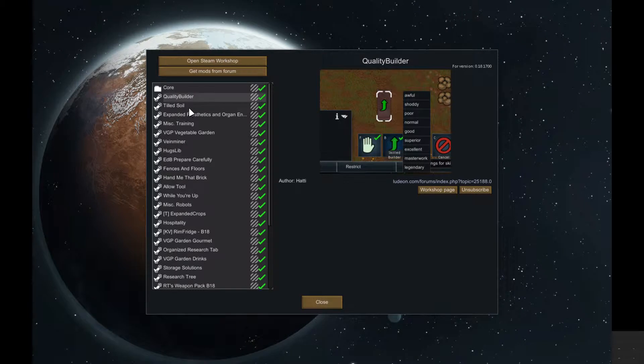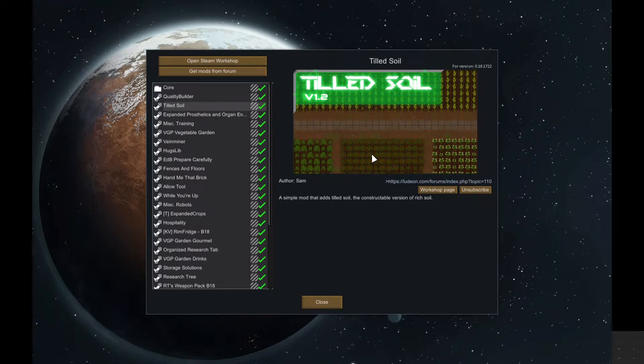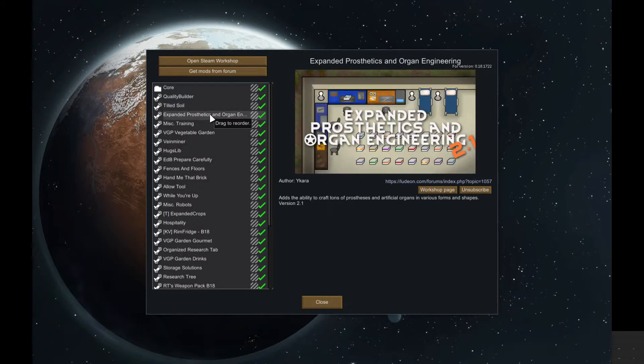We have got Quality Builder, just to make sure we get all the good stuff. Tilled Soil, just to give it a little bit of aesthetic value, it's quite nice to have. Extended Prosthetics, just to give you a little bit of late game options when things go wrong and you need to get that extra leg or kidney or something like that.